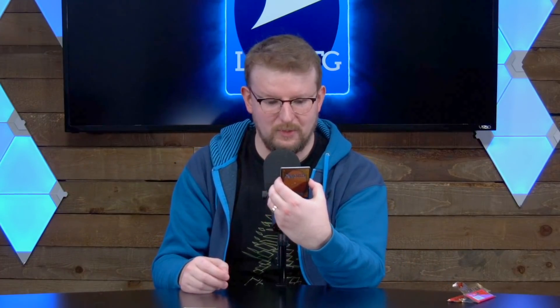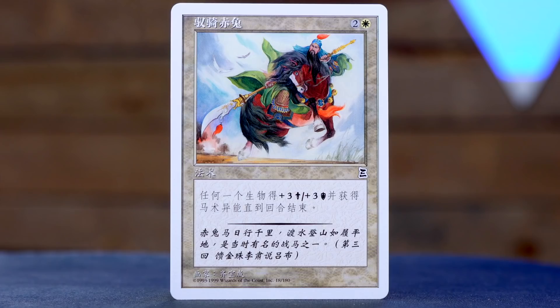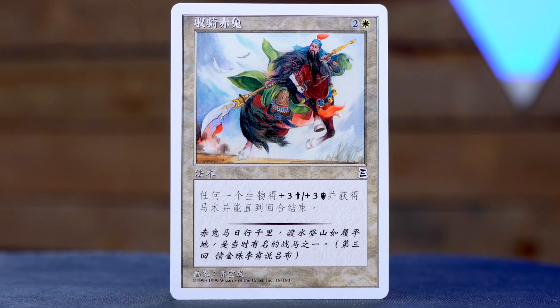I don't know. Oh, that's cool. A gentleman upon a horse, but it's not a creature. It's two and a white for some kind of spell that gives some kind of creature plus three plus three. Maybe it's only attacking or blocking? This is Riding Red Hare, and it's — any creature, target creature — gets plus three plus three and horsemanship until end of turn. Horsemanship was kind of like flying, but maybe more like shadow in that it was a different kind of evasion.